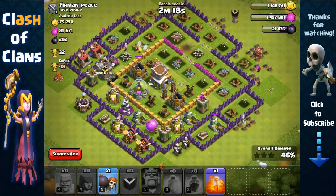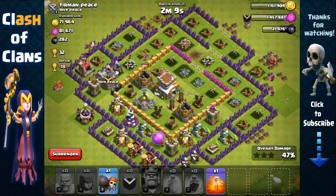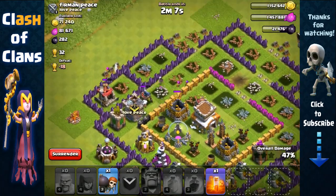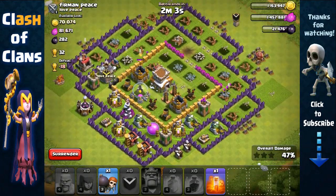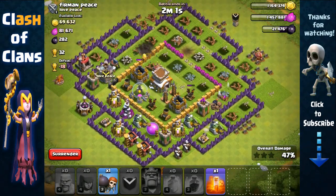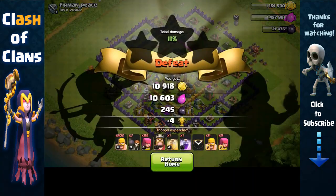We couldn't get it. Once I get level 5 barbarians at Town Hall 8 it would make farming much easier. We're at 47% — can we get 50%? I don't really need 50% since I'm farming in Gold League and not focusing on trophies, just Dark Elixir. We'll end it there — 1,000 Dark Elixir, awesome.